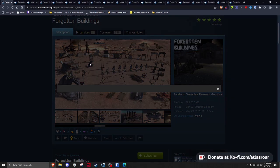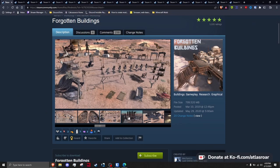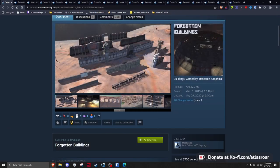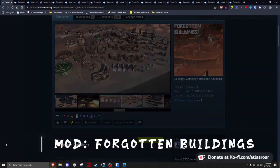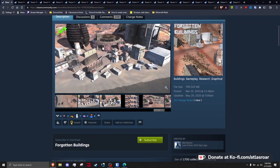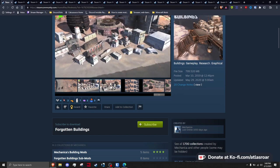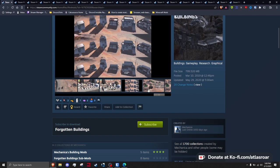Moving on to buildings — my favorite part — as it gives players a lot more to build and expand through as they unlock new blueprints and tech. Much like the previous section, these mods can all be played together. Setting up here we have Forgotten Buildings, which fixes hundreds of vanilla bugs and issues, lets players craft hundreds of old vanilla buildings, adds altered textures to better blend into Kenshi's environment, and with hundreds of tweaks and fixes can add dozens of hours of playtime.